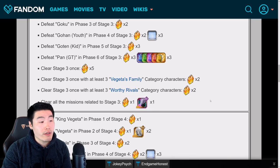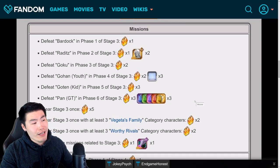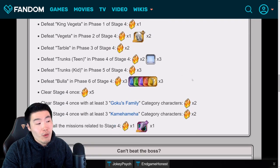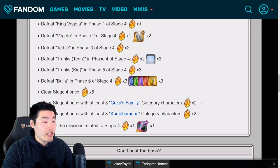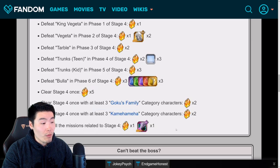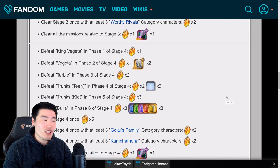Once you clear all the missions, you get one more stone, for a total of 22 stones. And the same thing for the Vegeta's Family level — also 22 stones. You get stones for beating everybody once, five stones for beating the entire stage, and you want to have three Goku's Family category characters and three Kamehameha category characters on your team. Once you clear all missions, one more stone for a total of 22 stones. So that's 44 stones total for completing all missions across both stages.